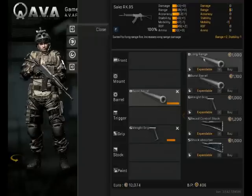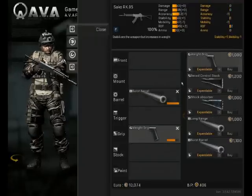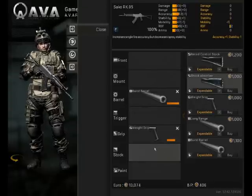No triggers available. The weight grip gives stability and takes mobility. I want the stability, so we'll get that — the one mobility loss is a fair trade-off in my opinion.